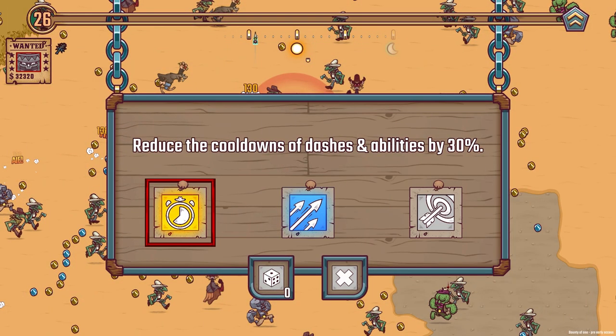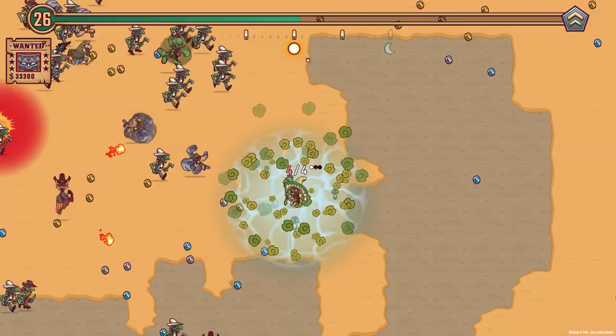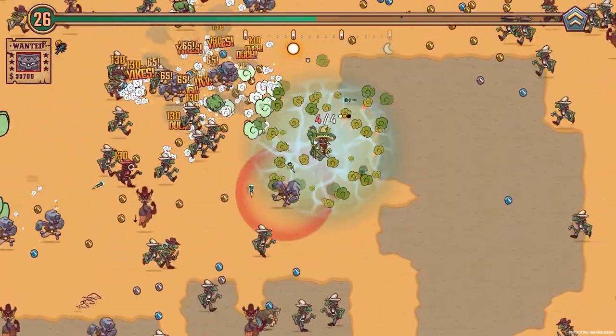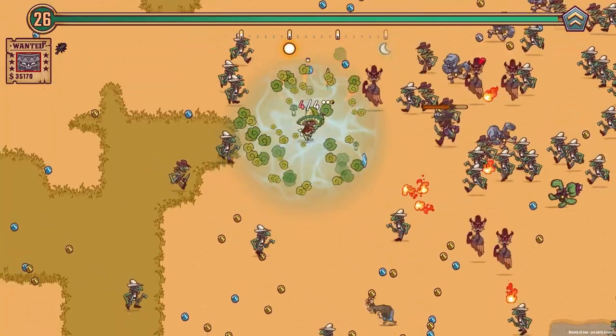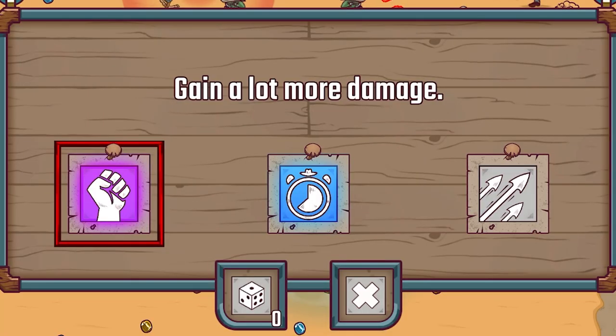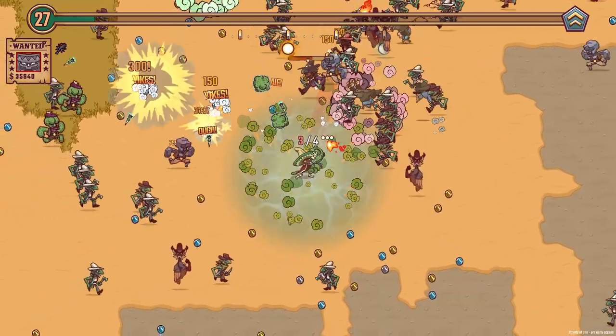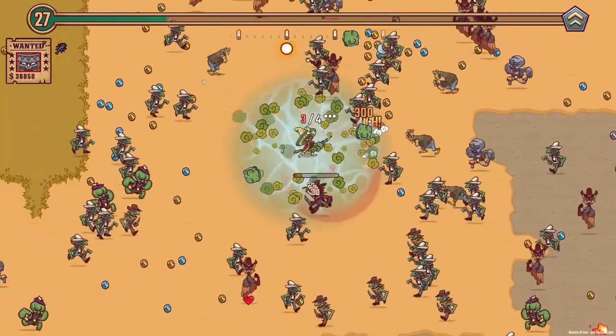Grab all these coins. Dash through those — I love that dashing properly clears a path as well. Loads of coins down here, then we should be able to level up. Gain a lot more damage — that sounds good. Because I think the damage of our garlic area thing depends on your overall damage.